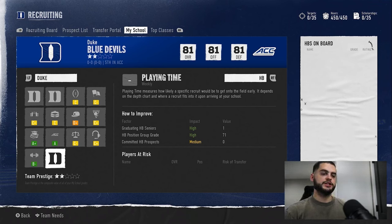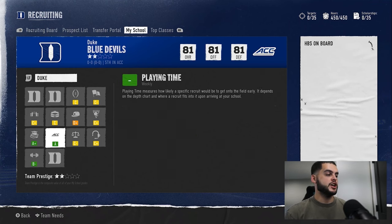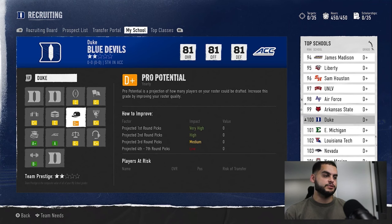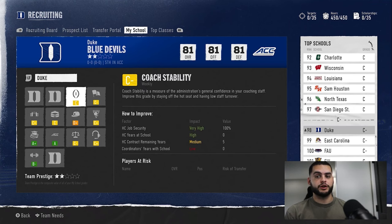Playing time won't directly apply to prestige but is important for recruiting. If you have two five-star QBs and you're trying to recruit another one, their expected playing time will be poor. Overall, the best way to increase prestige is to go through this 'My School' page one by one, take notes, and monitor it every week to see what's working. A lot of people just sim through and win, but there are many other things that need to go up together to raise your star prestige.